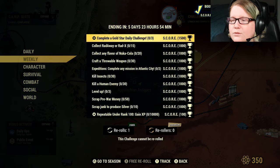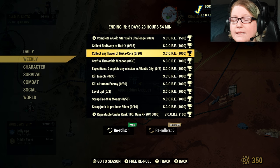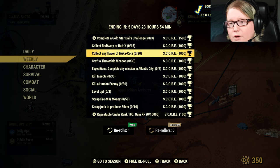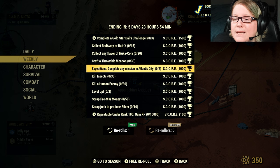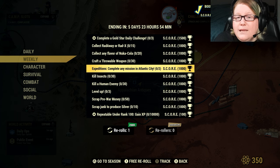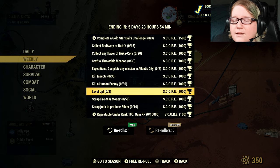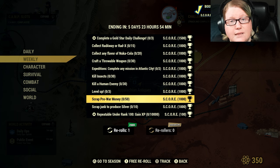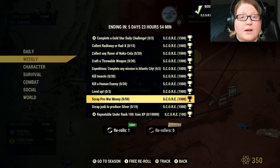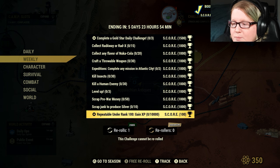For our weeklies: Complete Gold Star Daily Challenge 3 times, Collect 15 Rataway or Rat X, Collect any 20 Nuka Colas any flavor, Craft a throwable weapon 30 times, Complete any mission to Atlantic City twice — any combination. Kill 30 insects, kill 30 human enemies, level up 3 times, Scrap pre-war money 50 times — you can do that by going to Atlantic City and collecting everything off the bodies — Scrap Junk to produce 10 Silver, and then the repeatable.